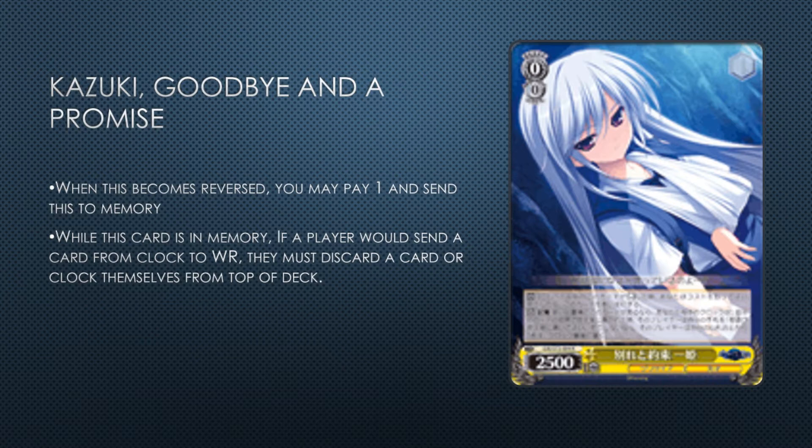This is mainly a meta answer — Bushiroad likes printing cards that target specific matchups. Sword Art Online is really topping a lot in Japan right now and that deck mainly wins from compressing and heal looping. The SAO anniversary deck also suffers from this — Kirito and Asuna's finisher makes you pay to discard a card from hand, and if you choose to heal you also discard another card. A lot of times you choose to burn instead because Kirito and Asuna can kill from pretty low clock.